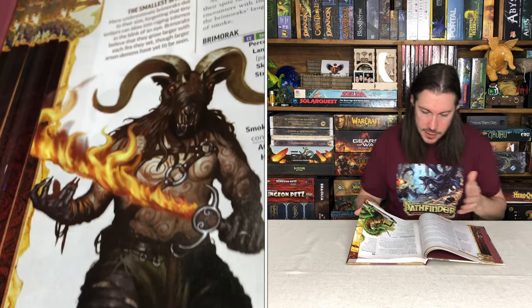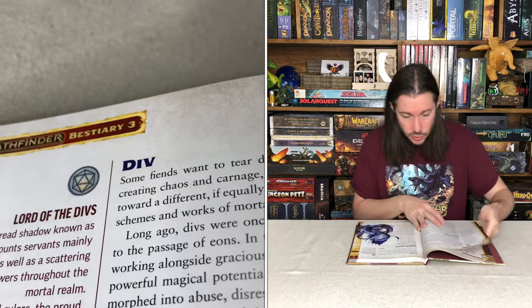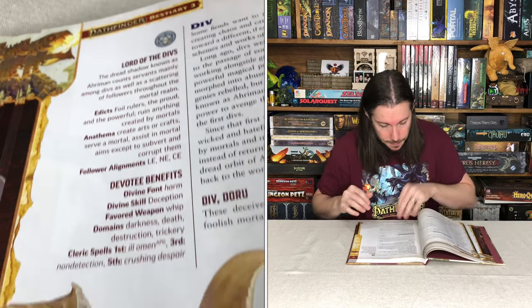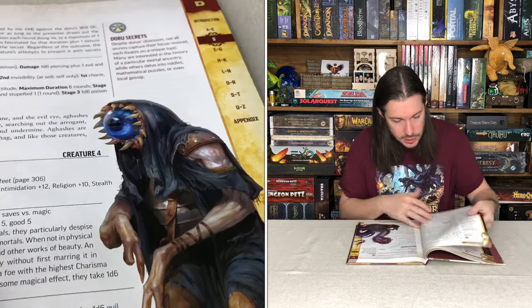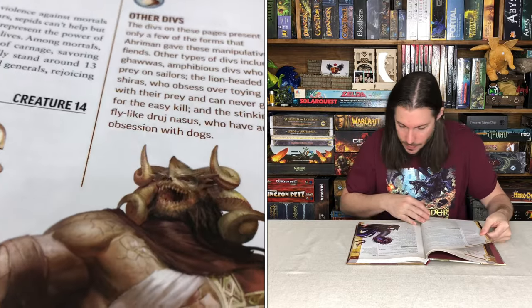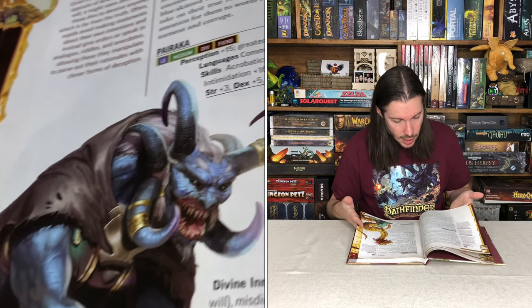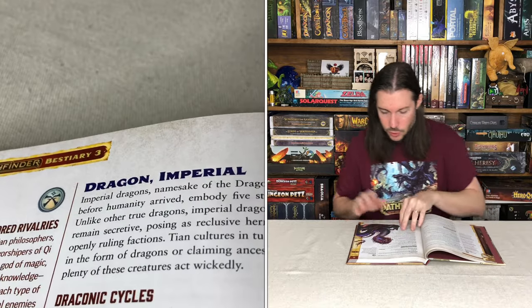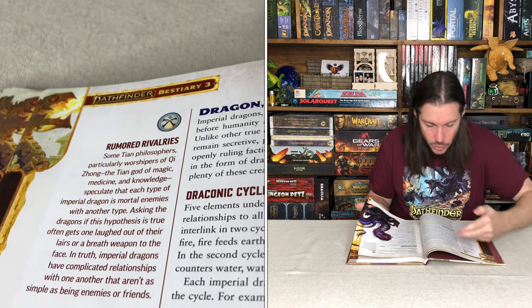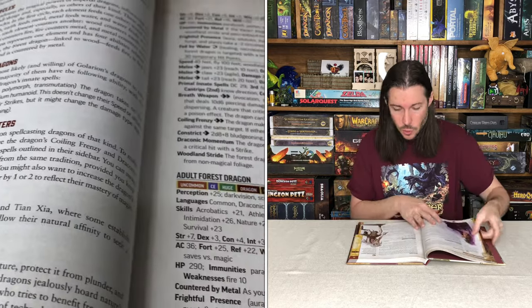Now we're at the dragons. There are a number of dragons - you're going to get the imperial dragons, and for each one you get the young, the adult, and the ancient. You've got the forest dragon, the sea dragon, the sky dragon, the sovereign dragon, and then the underworld dragon, which just looks so deadly. The sovereign dragon is level 20, which I believe is the highest of the dragons. The underworld dragon is level 16 but just looks so wicked and deadly - and you've got all your stats for young, adult, or ancient so you can scale those over a campaign.